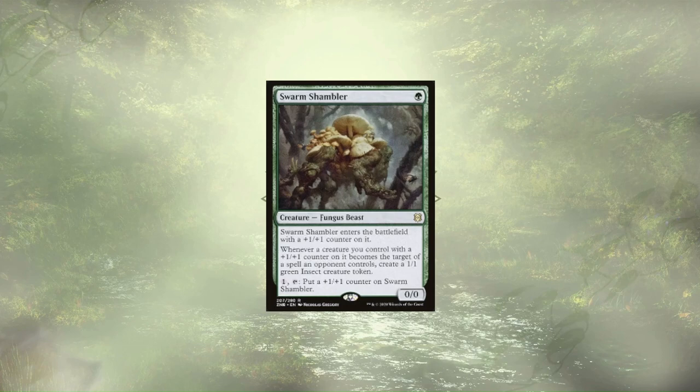We aren't done swarming just yet with Swarm Shambler making its way into the deck. With Fractals being one of our main types of tokens we're looking to generate, plus one plus one counters are all over our board. This fungal beast is going to make it so whenever our opponents attempt to target our creatures with those counters, we get to create 1/1 insects, which serve as chump blockers all day.